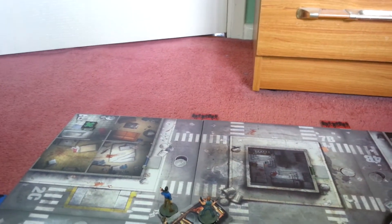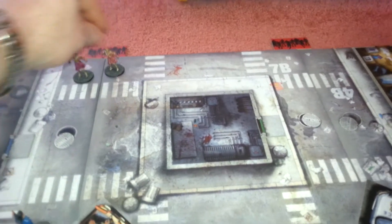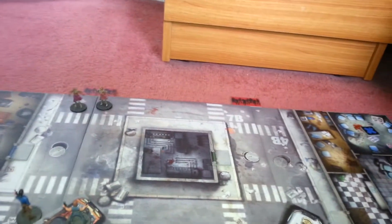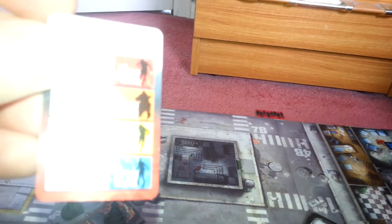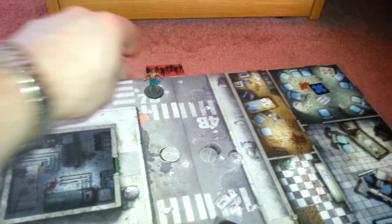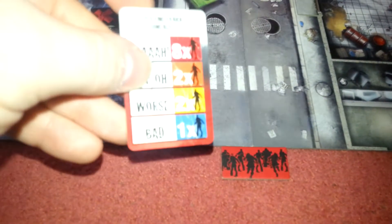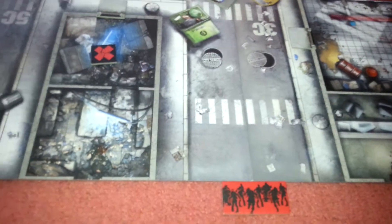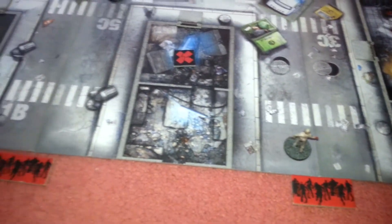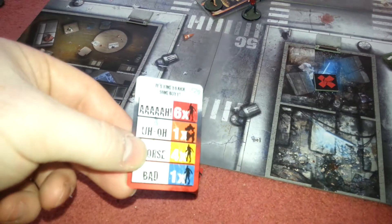We're now going to spawn, starting up there and moving clockwise. These cars have been shuffled; they're on blue, so it's two walkers. I've moved the spawn zones off the map so it's easier to place figures. Spawning in that point, it's one walker. We spawn down in this zone — one walker. I'll have to remember to look out for manhole covers. We spawn in this one and it's one more walker.